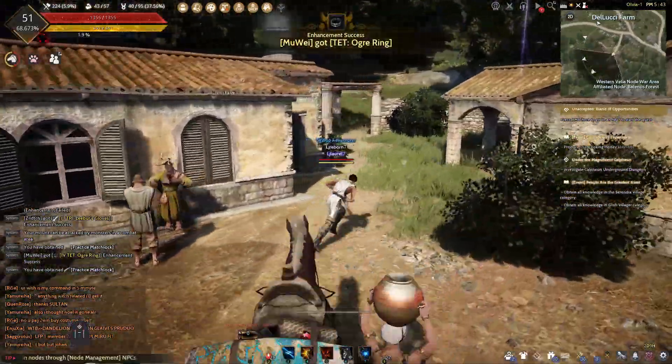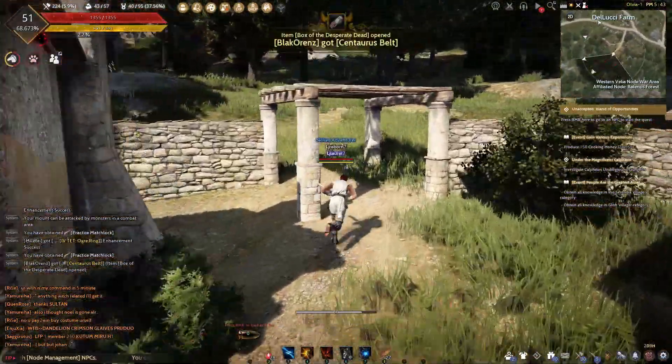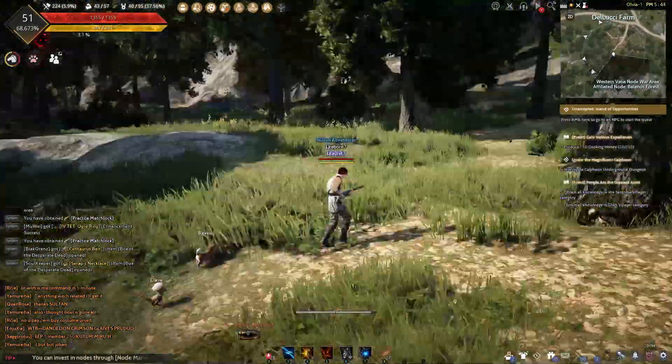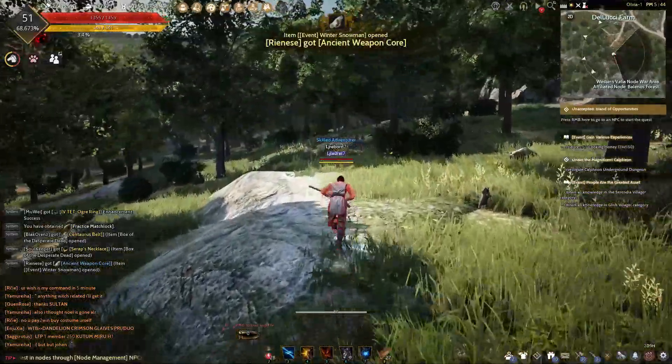So when you equip it, just go to the forest and hunt some Beehive. It's easy — just reload it and find some Beehive. So let's go to the West.